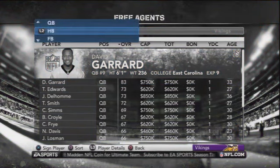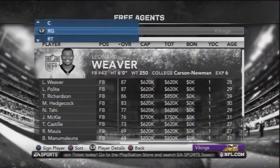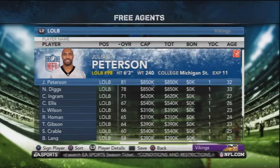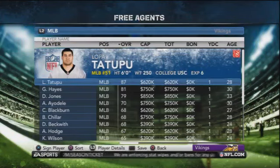We'll go through David Garrard — I wonder who's going to jump on him. Clinton Portis — I don't like him. We'll go through and look at the outside linebackers. Julian Peterson. I might make an acquisition here because I definitely am not comfortable with Aaron Henderson at this point. And Keith Bullock is too old to be on my team.